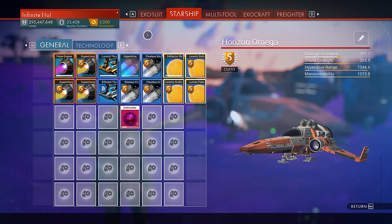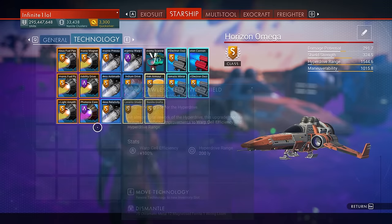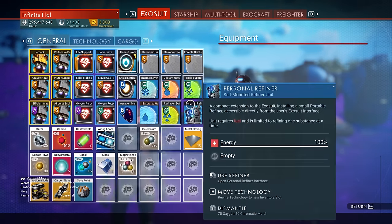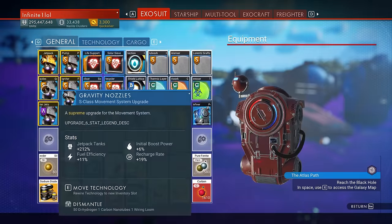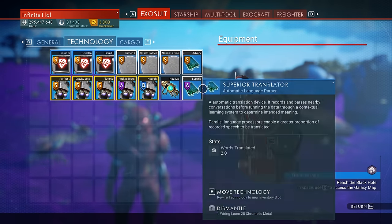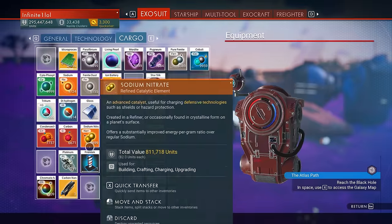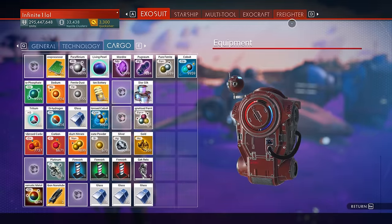As far as starship upgrades go, I have certain ones that are no longer available to other players — one of them is the Photonics Core, which I don't think day one players have access to anymore. As for my exosuit, everything has been set to maximize movement speed, jetpack capability, and survivability. The technology slots are pretty much filled, and the cargo slots were somewhat diminished when the Beyond update hit — I think I used to have full stacks of all the materials in the game.